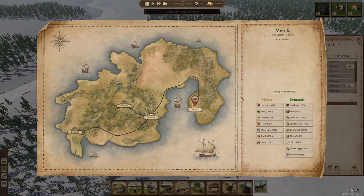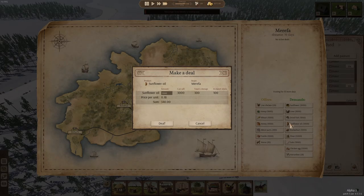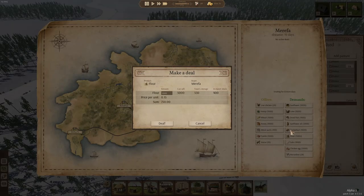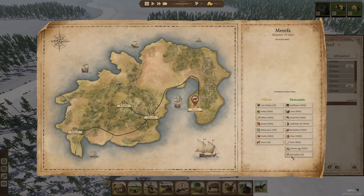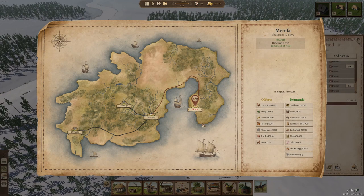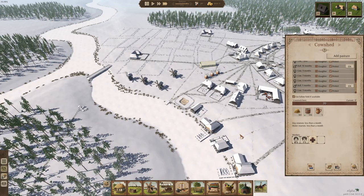Let me check the visitor. He wants sunflower oil. We've only got 100 in exports, so let's leave it at that. I can't be bothered to sell him much. I'll sell him the horseshoes — that's fine.